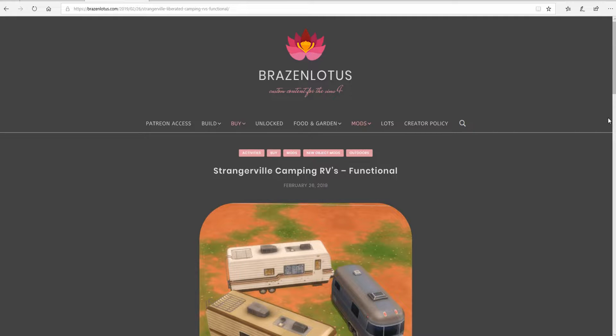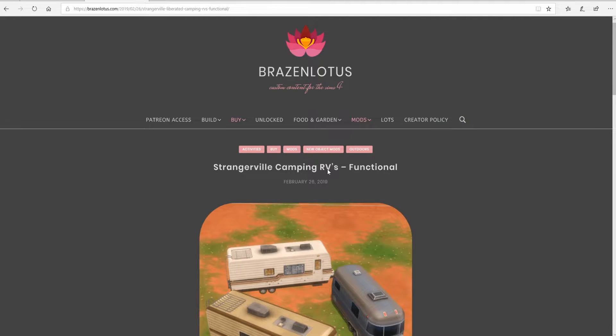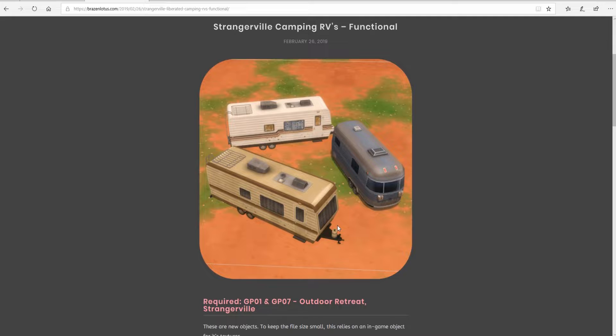The next mod we're going to look at is the Strangerville Camping RVs, which are functional, by Brazen Lotus — a super cool and simple but amazing mod. These campers came with the Strangerville pack but weren't items we could actually use in the game. No fear though — Brazen Lotus has taken care of that. I'll have a link to her blog down below so you can grab these for your game.